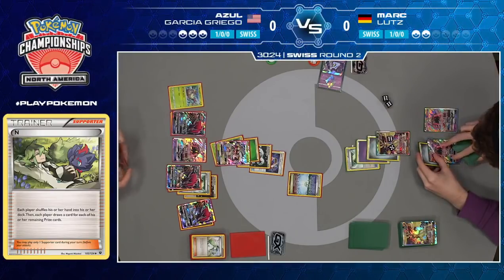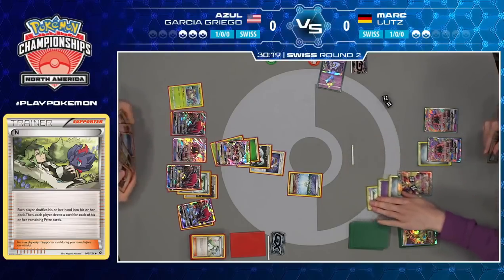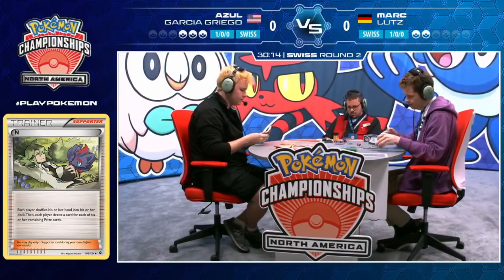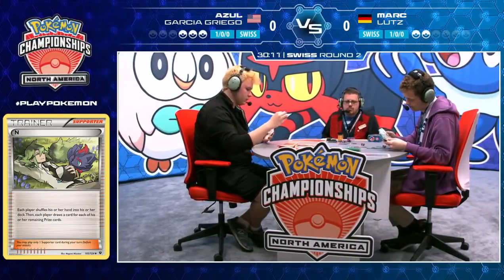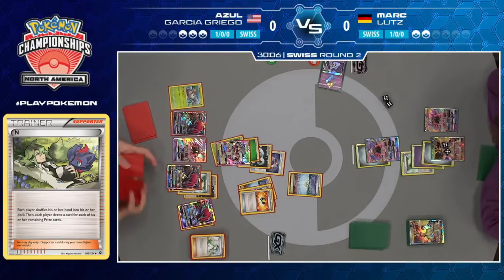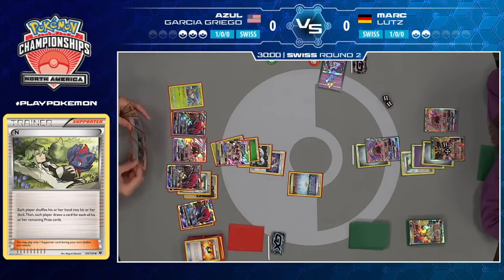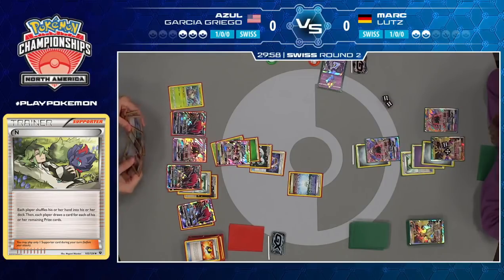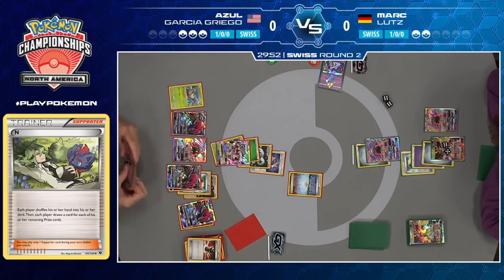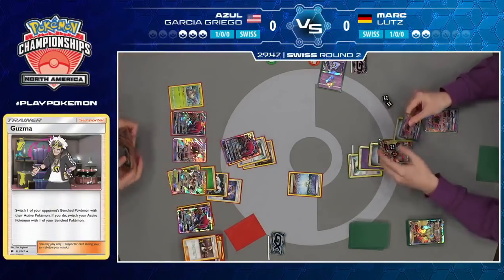Mark is just trying to figure out — what can I do at this point? Do you Photon Geyser for 80 damage? That doesn't sound very good. He's going to bring up one Tapu Lele, maybe as bait. I think his best hope is that Azul doesn't find a Guzma this turn — which is basically saying I hope you don't have any Guzma in your deck anymore, because Azul can just draw his whole deck with Trade. And I think I see Guzma in hand — there's Guzma. That Ultra Necrozma is going down.